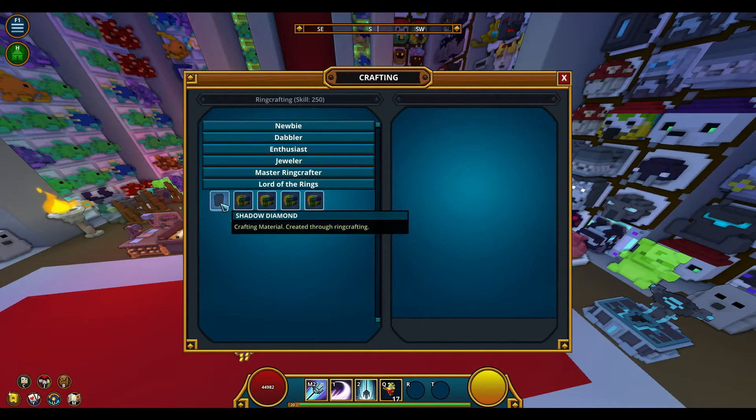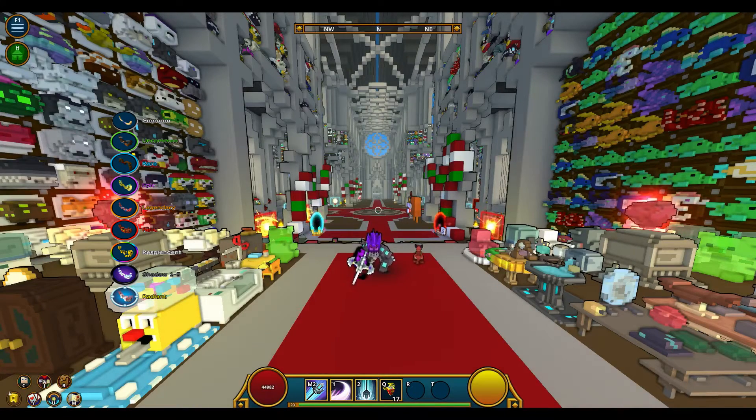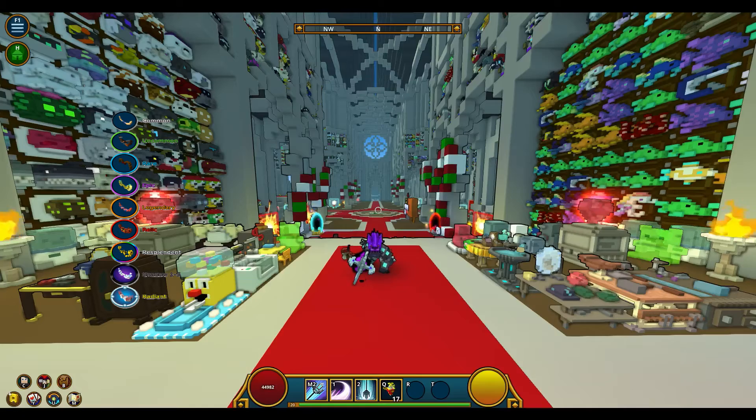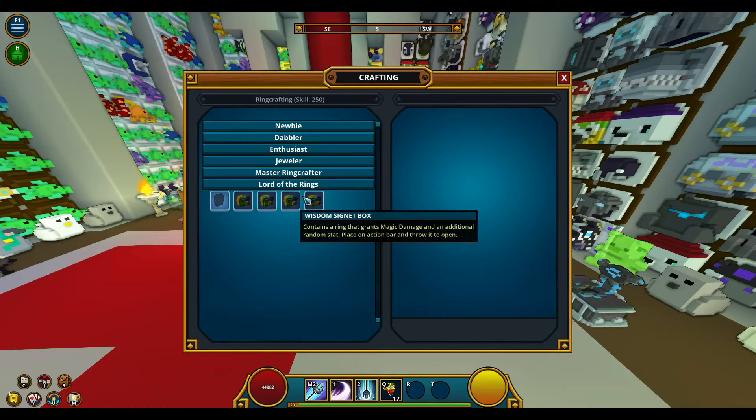Once you get to the final tab, boxes here will require shadow diamonds instead of regular diamonds. You'll also need a new resource: Eyes of Cubethulu. On screen right now is the rarity laddering game. You get Eyes of Cubethulu if you decompose anything relic and above, but unfortunately you don't get any eyes by decomposing the relic rings you just made on the previous tab. Though Radiant is the highest tier an item can reach, rings don't climb to Radiant — the highest tier ring you can get is a shadow level 4. You'll need quite a bit of luck to get one from these rainbow boxes, so good luck.